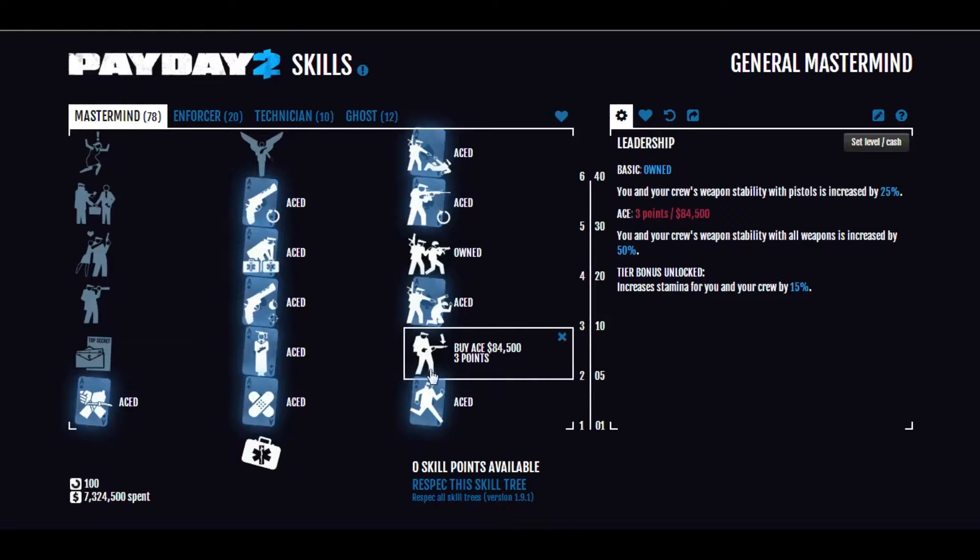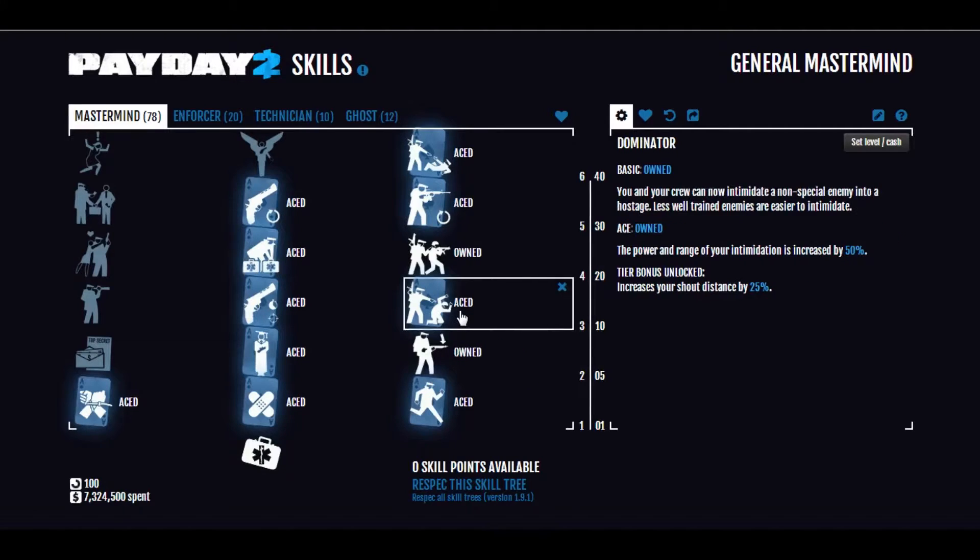Leadership Basic gives increased stability for you and your crew with pistols. Some people like to ace this, and you'll often find someone on the team with it aced. Personally, I think that with this build at least, you only need basic — it helps you with your pistols.